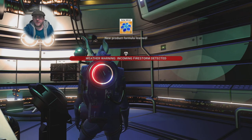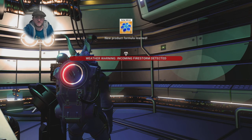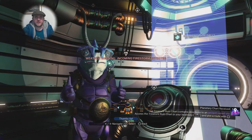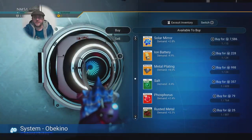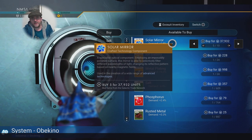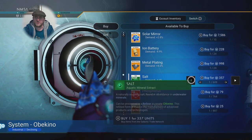Once you select 'learn new recipe' you can learn the Solar Mirror. The Solar Mirror is what you need to actually build your first Nautilon bay — it's an essential component. You could also do the glass bead mission when it pops up, or sometimes you can buy the Solar Mirror in galactic trade terminal interfaces.